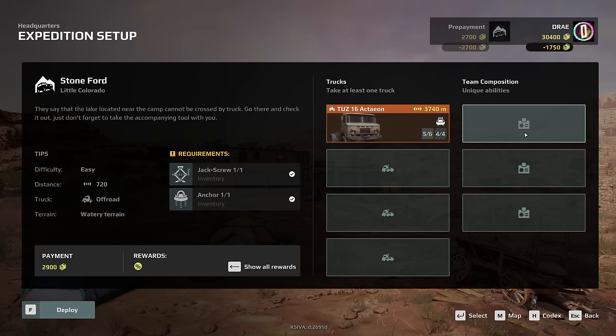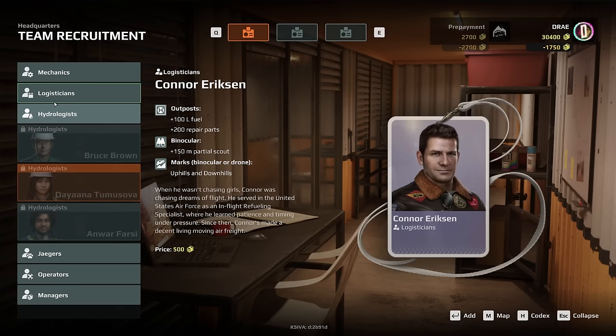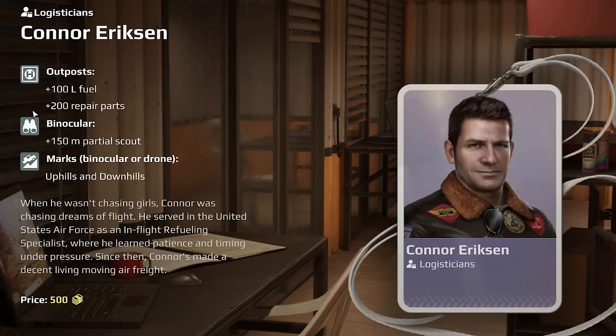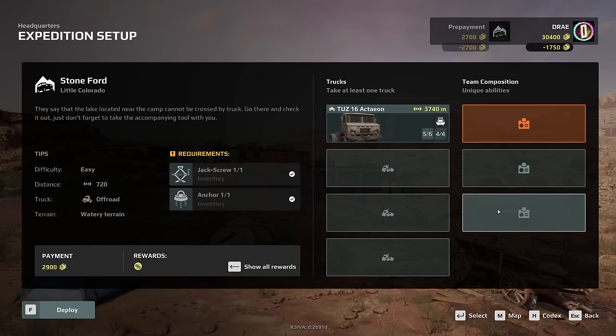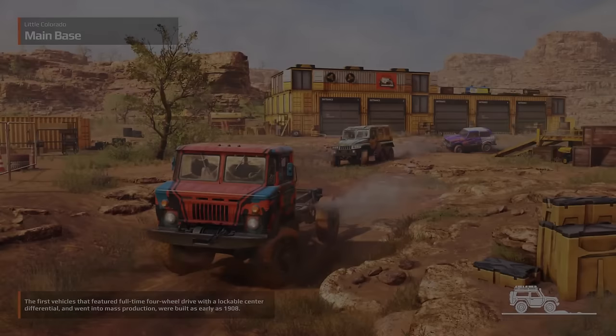One more thing I did want to show you is the team composition. You can earn team members, and they all have different types of benefits. I only have Connor unlocked right now. If I hire this guy it's only 500 — I get 100 liters of fuel and 200 repair parts. With the binoculars I can see 150 meters further. These are essentially just more benefits for your car, and you actually have a crew in your car now, which is pretty cool. Obviously, when the game gets harder those might be really, really helpful.